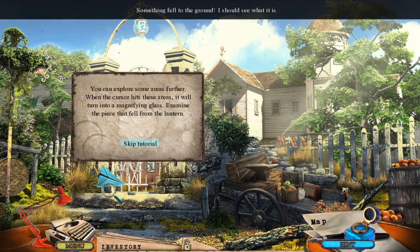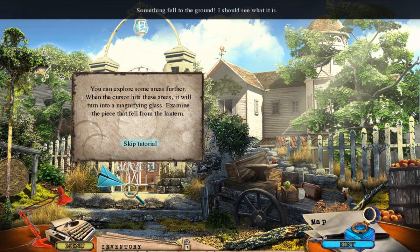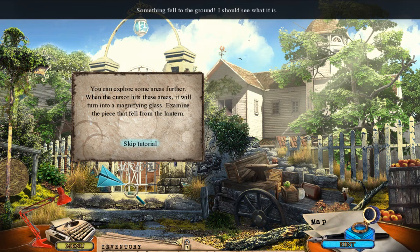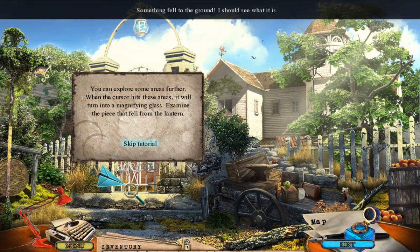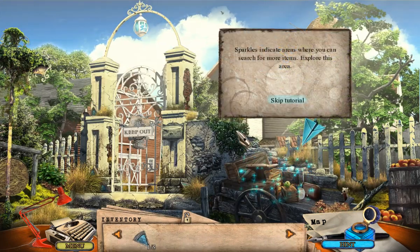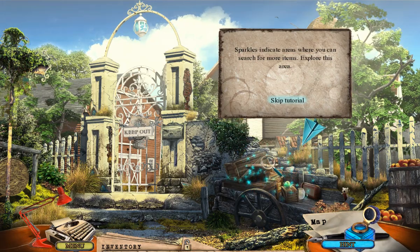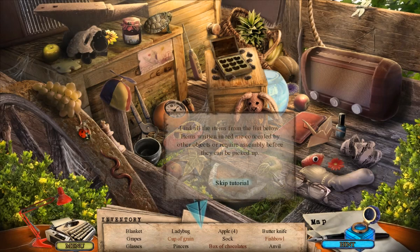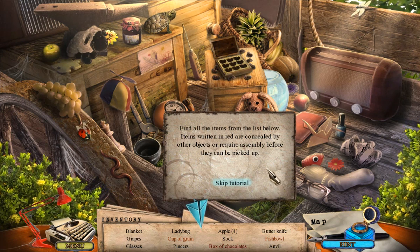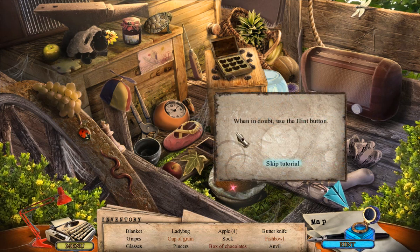You can explore some areas further. When the cursor hits these areas, it will turn into a magnifying glass. Examine the piece that fell from the lantern. Sparkles indicate areas where you can search for more items. Explore this area. Find all the items from the list below. Items written in red are concealed by other objects or require assembly before they can be picked up. When in doubt, use the hint button.